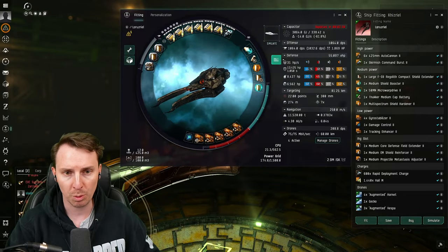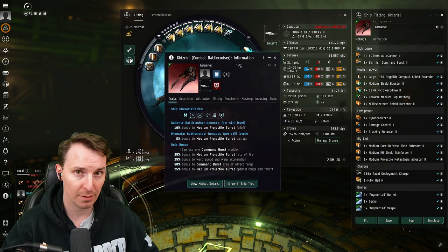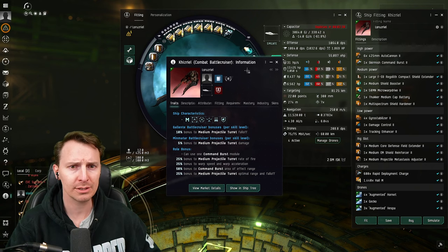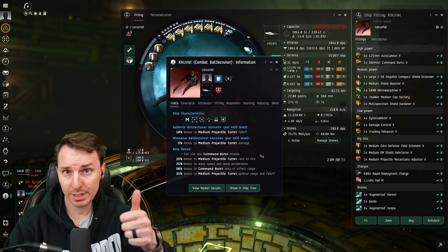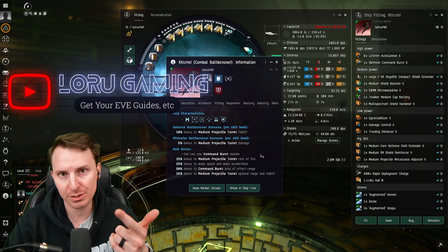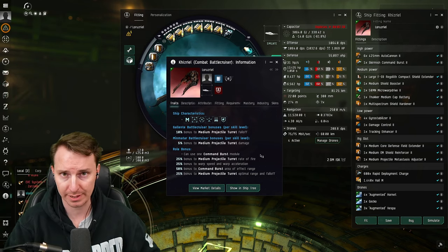Before we talk about the actual fit, what are you gonna use this ship for? Well, this ship is fast compared to its counterpart, the Alligator, and it's gonna be using projectile turrets. Since it's a battlecruiser, you get to use a command burst. We've made sure this thing does two things: it's fast and hard to hit, and hits like a freaking truck. I could see this fit going into mission running, abyss, or even roaming, depending on where you are. The point is you're not gonna get hit with this thing being so fast.